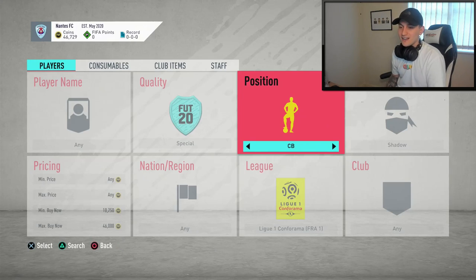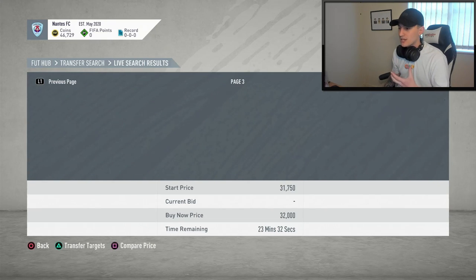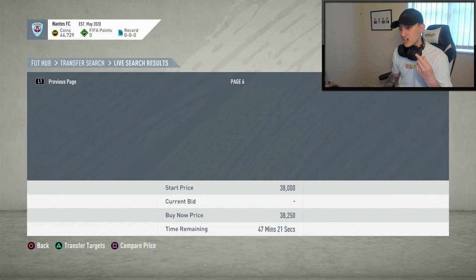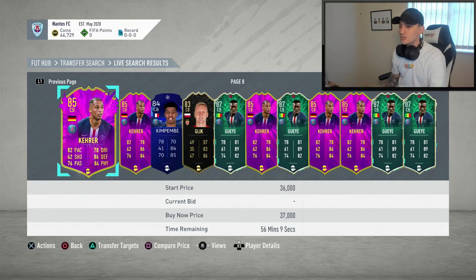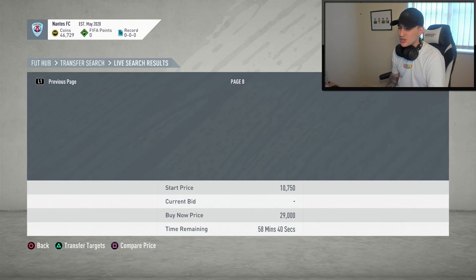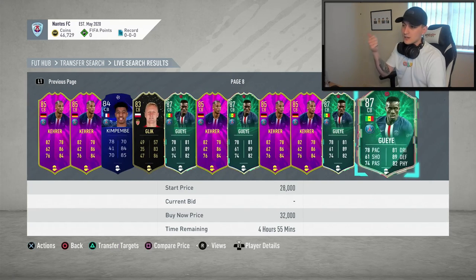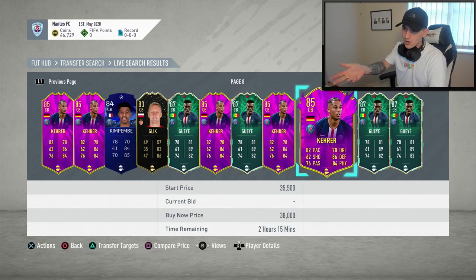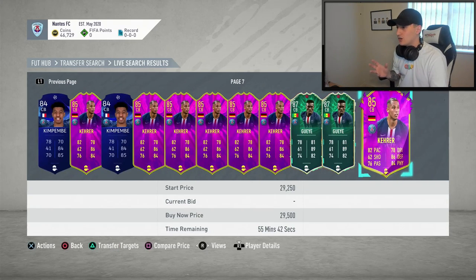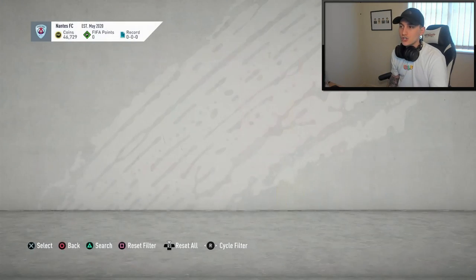Going over from left back to centre back — this is basically all I've been doing, just cycling through as much as I can. If I see cards I think are ideal, I add them to my transfer targets, check the price without a Shadow, check the price with a Shadow, and then work out how much profit there'd be. Glick is someone I haven't seen much — at 34k I think it's quite expensive, considering people can buy a Kimbembe or similar for less. You also need to make sure you're finding usable cards.